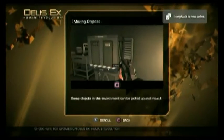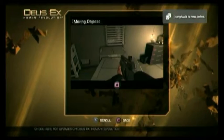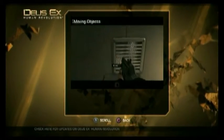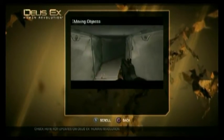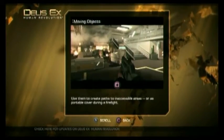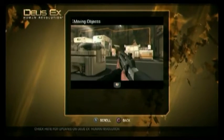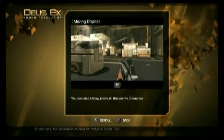Some objects in the environment can be picked up and moved. Use them to create paths to inaccessible areas or as portable cover during a firefight. You can also throw them at enemies if need be.